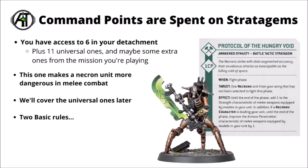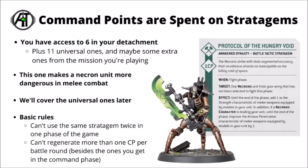Here's an example stratagem: the Protocol of the Hungry Void. This one makes a Necron unit a little more dangerous in combat for a phase, increasing their Strength stat and improving their AP by one if there's a character in the unit. In 10th edition, as with 9th, a couple of basic rules apply: unless there's a specific exception, you can't use the same stratagem twice in one phase — so you couldn't use this one to influence two different Necron units in the same fight phase. Also, many units have abilities to generate command points, but no matter how many you have, you can never generate more than one extra command point per battle round this way.